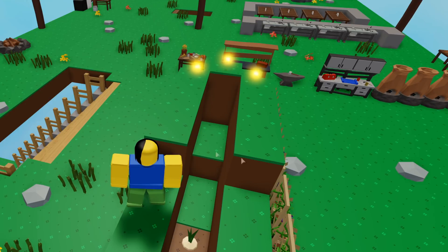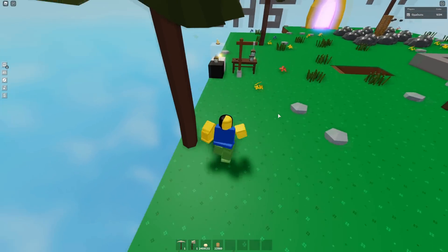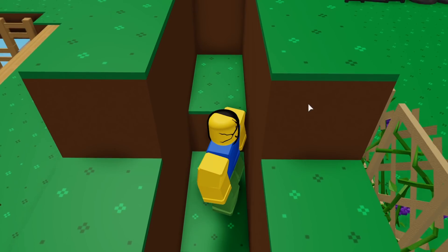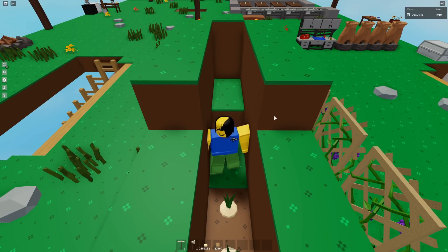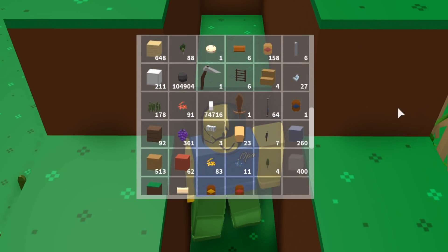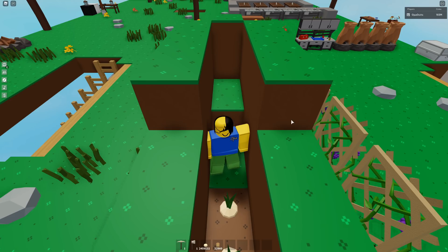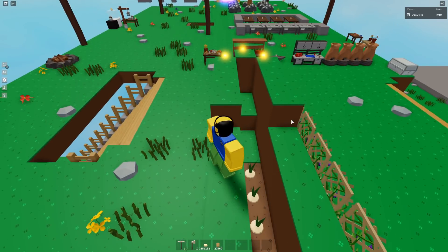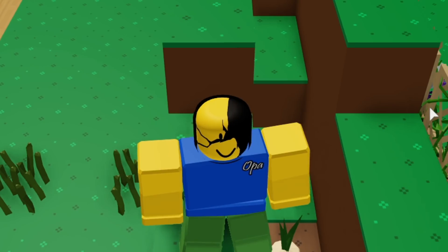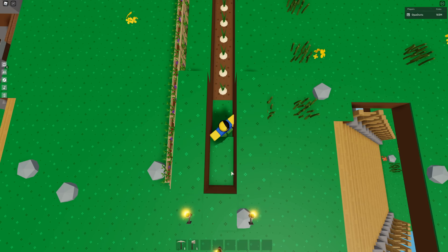First, you have to make a place like this — a little path. It has to be on your spawn point, so when you jump down you land right back at the start. Once you fall, you get right here, and then you activate your auto hotkey clicker and auto clicker.